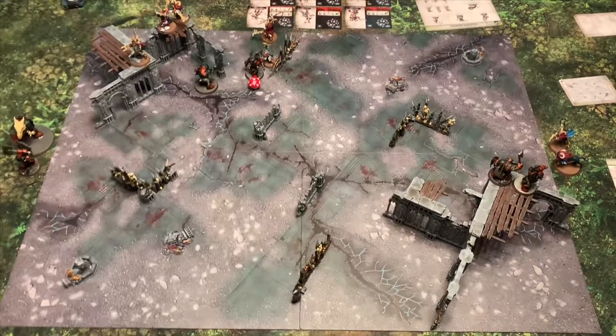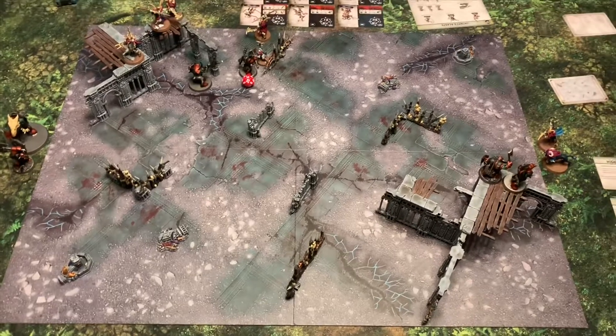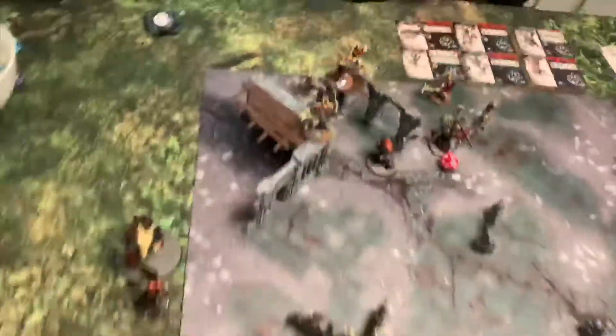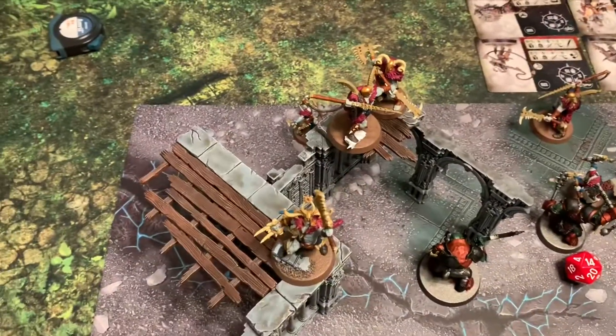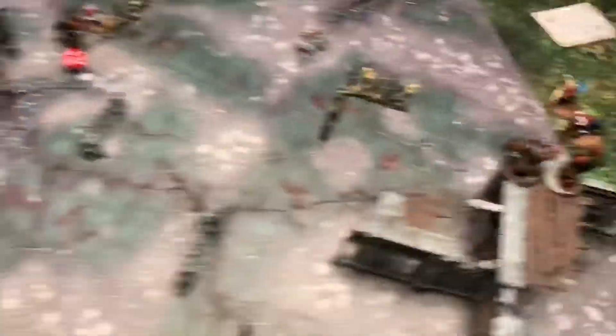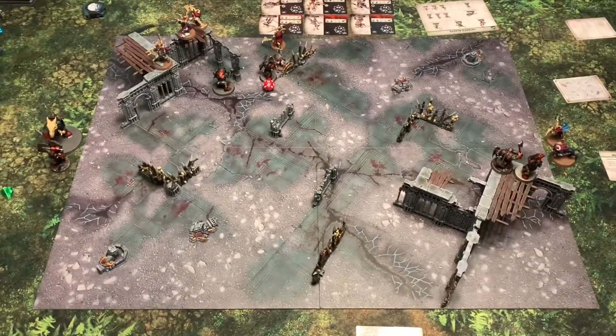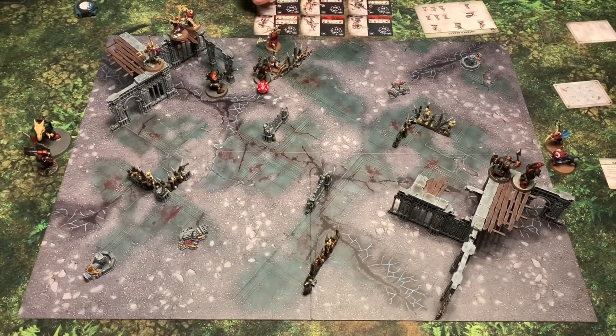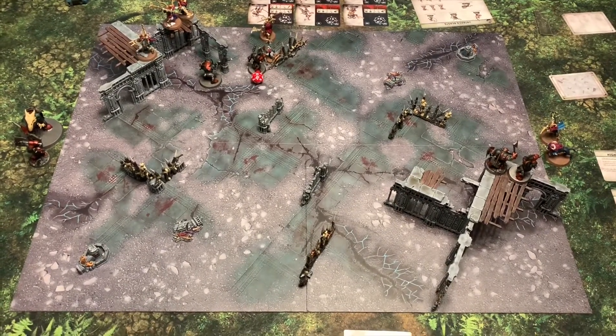At the end of round one we count up fighters on platforms. Jess has three on the platform and I have two, bringing the score to three to two — Untamed Beasts taking the lead at the moment.